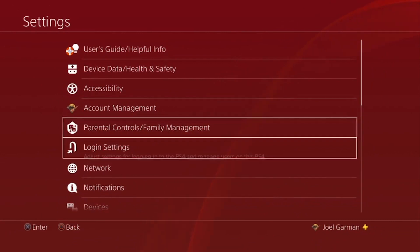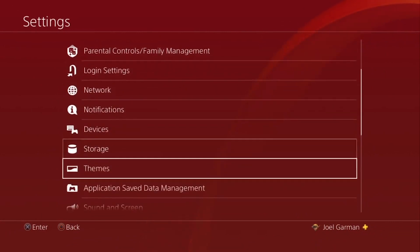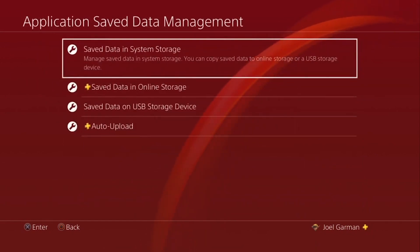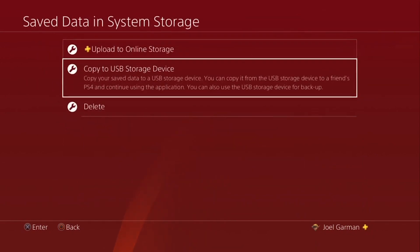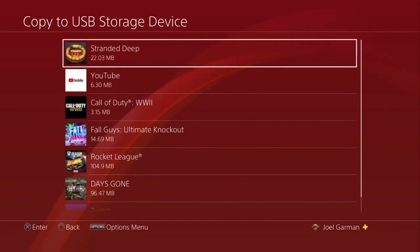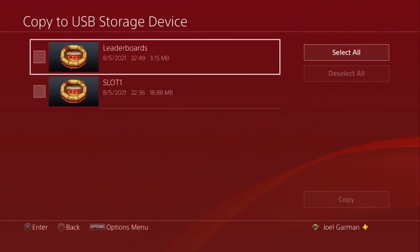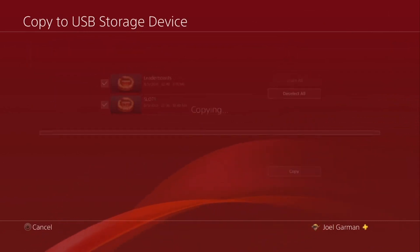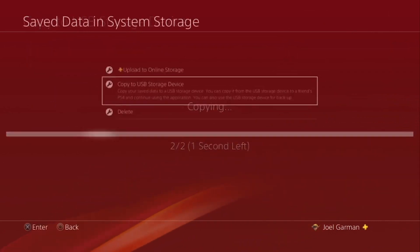Next, head to Settings > Application Save Data Management > Saved Data in System Storage > and Copy to USB Storage Device. On the next screen, select a game to see all the saved data associated with that title. Once you have selected the individual saved data files, select Copy. This will make a copy of your saved data to be stored on your USB.